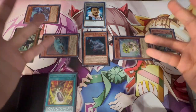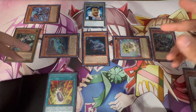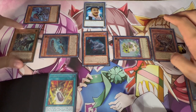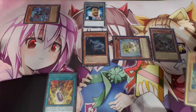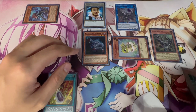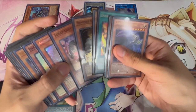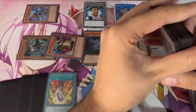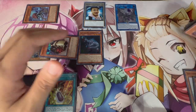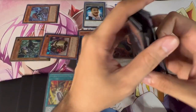Activate Scrap Wyvern to summon back Scrap Chimera. Wyvern then targets Scrap Raptor, pops it, and summons Scrap Golem. Wyvern then has to pop a card on the field, so you pop Baby Sarasaurus. The synergy here is just so crazy — Baby Sarasaurus triggers again to summon Giant Rex.